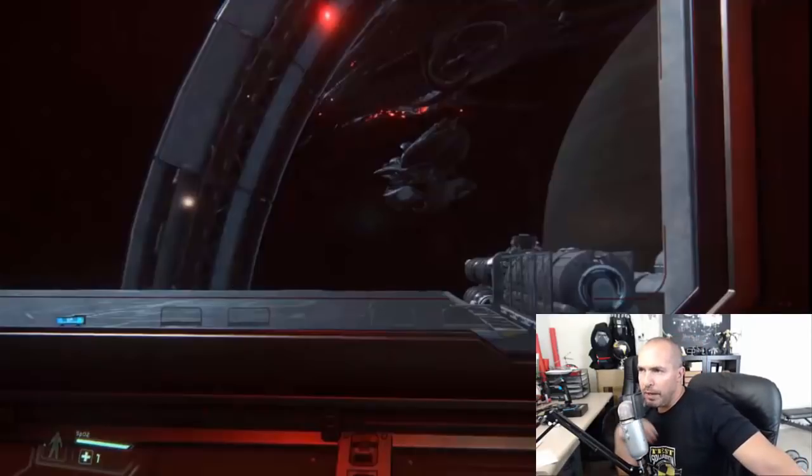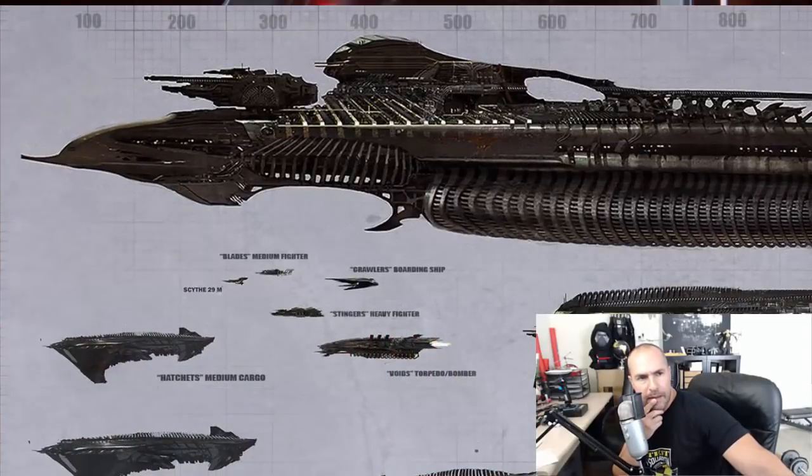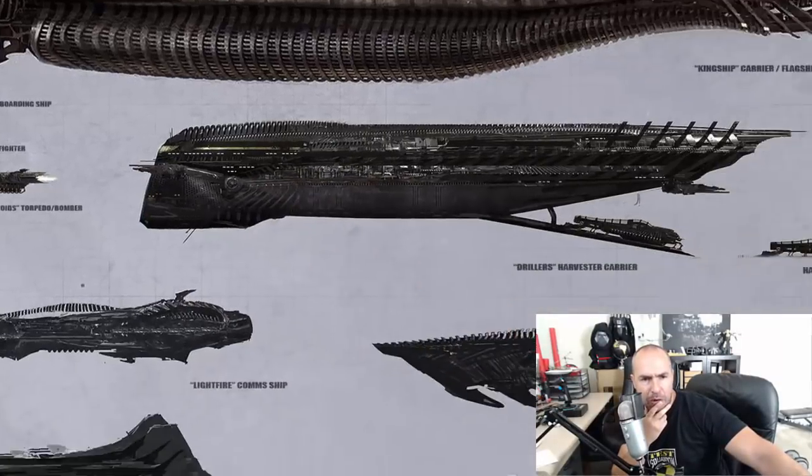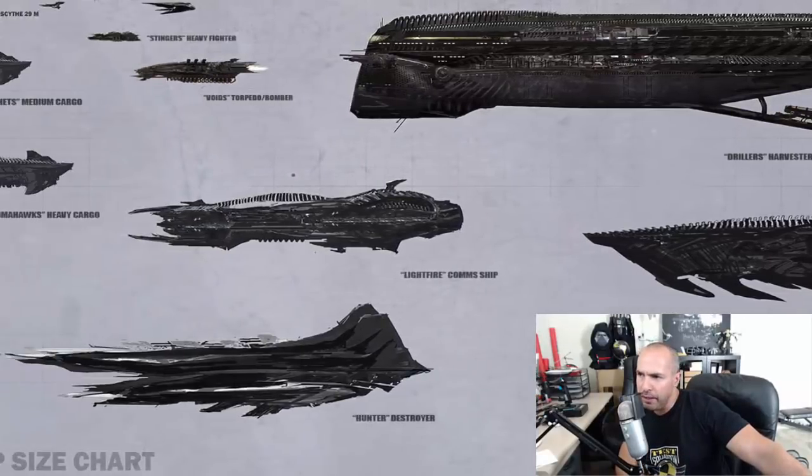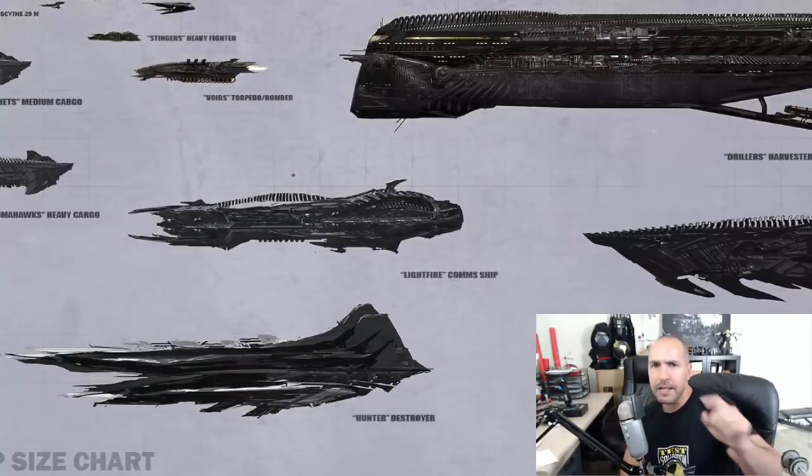This second ship here I cannot recognize. Assuming that big one is a Kingship, it must be escorted by a smaller, faster, nimble ship. It is not a torpedo bomber - it looks too big. And it's definitely not the Mauler, which is a cruiser; it doesn't have those spikes. I think they've redesigned some of these ships because this isn't something we've seen before. It's not the Hunter destroyer either. So what is that second ship?